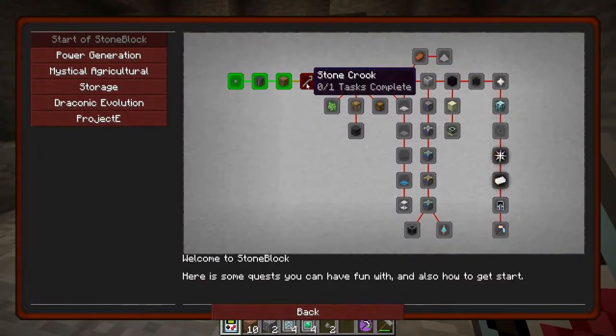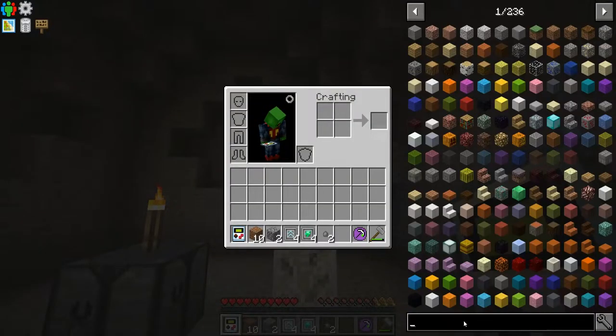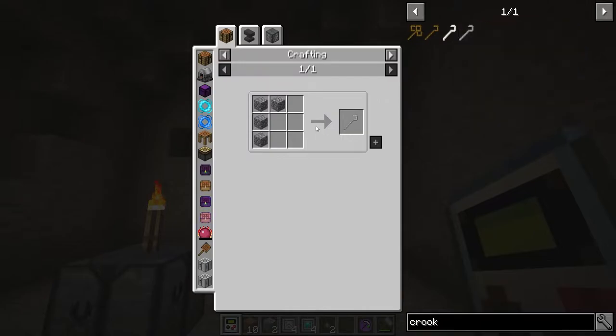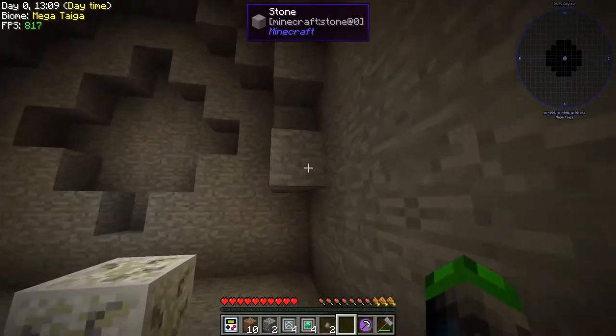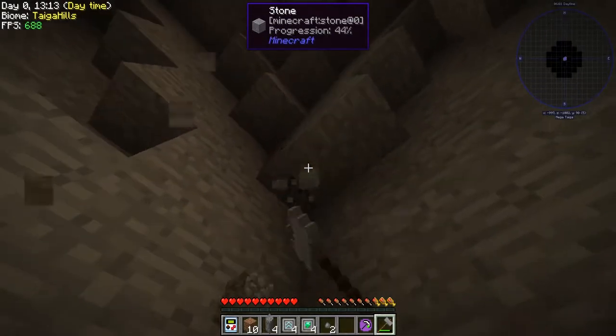Alright, let's head back now. We need to make a stone crook, which should be pretty easy. I just wish you could click it and it would show you the recipe. Stone crook is... oh, that's easy, that's pretty simple. We are out of that — what if we go like this? Oh man, moving up in the world — look at that, we don't even need to use our fisticuffs anymore.